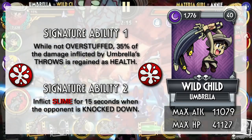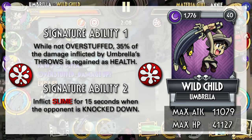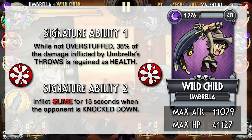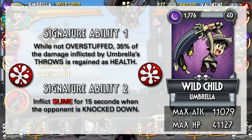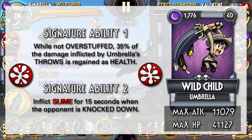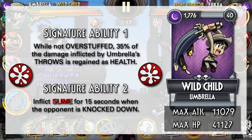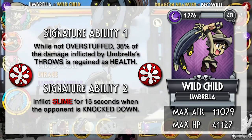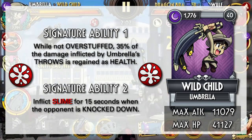Finally in the Silver tier, we have Wildchild, who is probably my favorite Silver Umbrella — but it's not because of her abilities. Wildchild has a very respectable attack stat at 11k, which is quite good for a Silver and allows her to deal some good damage in late game. Unfortunately, her abilities do not provide anything new from other Umbrella variants. Slime is a major debuff easily inflicted by all Umbrella variants, and health regeneration is also a big part of Umbrella's kit, so this might be redundant. She does have the flexibility of using whatever move you want without sacrificing health regeneration and Slime, but I do believe that some of her best Blockbusters and special moves are those that provide health regeneration and Slime. So that's the conundrum here.